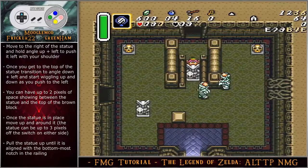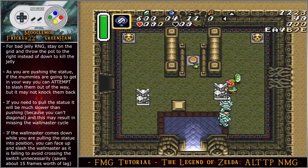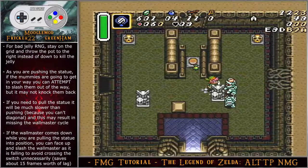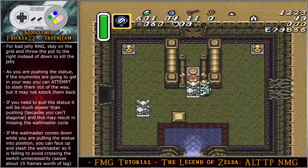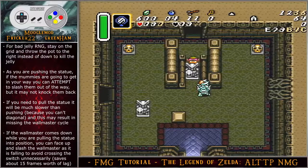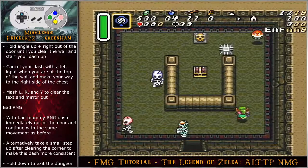Once the statue is in place, move up and around it. The statue can be up to three pixels off the switch on either side. Pull the statue up until aligned with the bottommost notch on the railing. For bad jelly RNG, stay on the grid and throw the pot to the right instead of down to kill the jelly while pushing the statue. If mummies get in your way, slash them — though knockback may fail due to goofy hitboxes. If you need to pull the statue it will be much slower since you can't use diagonal movement. If the wall master comes down during bad RNG, face up and slash it as it falls to avoid crossing the switch — hitting the switch unnecessarily loses about 15 frames on average. Shoutouts to stuck mummy — he is a gem.